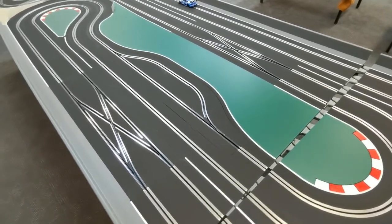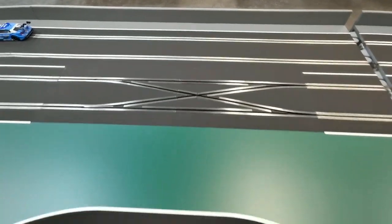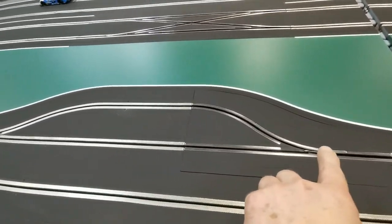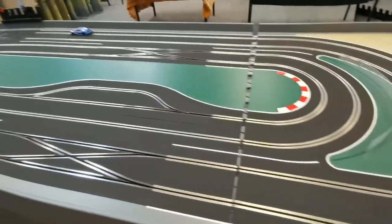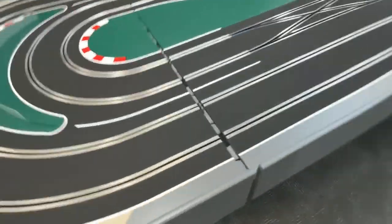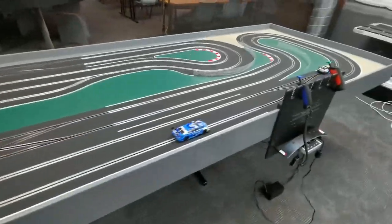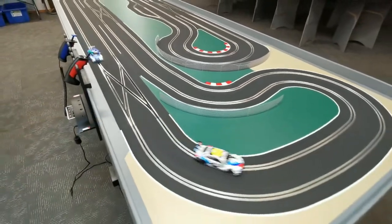We're back now and we've just added this section here where it's got two double crossovers and it's got the added pit line where the car can come in, go past the fuel sensor, refuel, and then exit again. This is the piece that we just moved away, so I'm just going to clamp that up — there's a clamp underneath, so that's ready to go. We'll clamp this side up as well, then flick the unit on. We've got our blue and yellow car on there in ghost mode, so away they go.